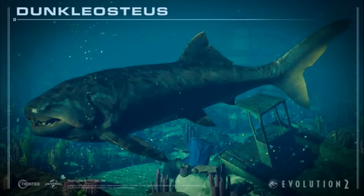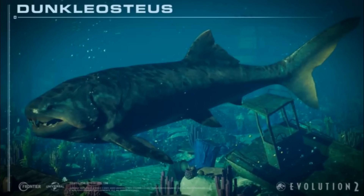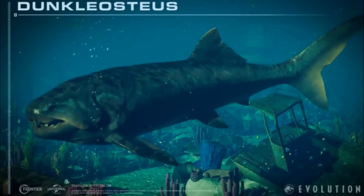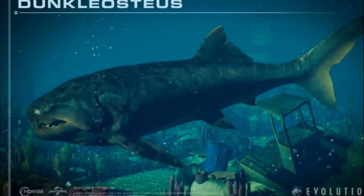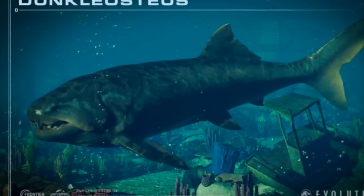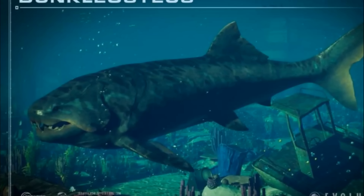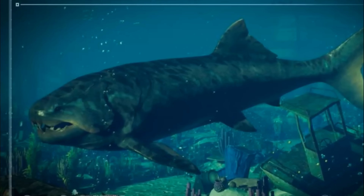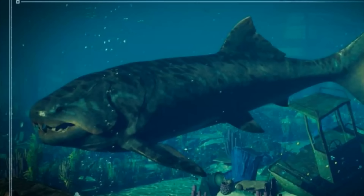Next we have a brand new showcase of the Dunkleosteus. We can see the viewing dome in the background slightly through the murky water, and there is a shipwreck — not sure if that model is new. Sporting a massive sharpened jaw, this powerful armored fish was one of the most intimidating of its time. You can understand why we thought this was the Megalodon originally. It just looks awesome — it's a big prehistoric armored predator. I really do like the model and the design.